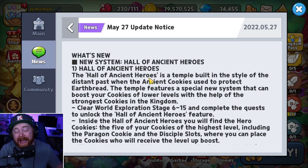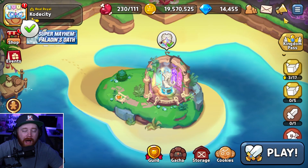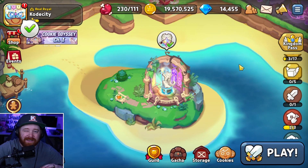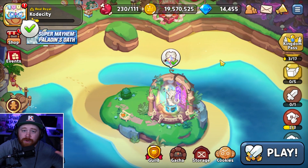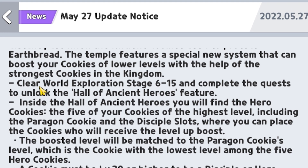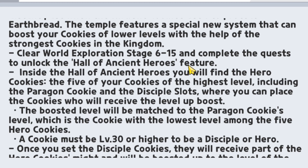The patch notes are going to be significantly long here — we're not going to be covering every single thing word for word. The very first feature they're highlighting is the new system: the Hall of Ancient Heroes. If you meet the requirements, there will be an exclamation point quest on the right hand side. You click on it, talk to the Sugar Gnome, which sparks up the quest — I believe it's to give him cream, which you make in the dairy factory. Once you create the cream, you give it to him, complete that quest, and he will then bring you to this screen to start building the Hall of Ancient Heroes. The requirement is to clear World Exploration Stage 615 and complete the quest to unlock the feature.